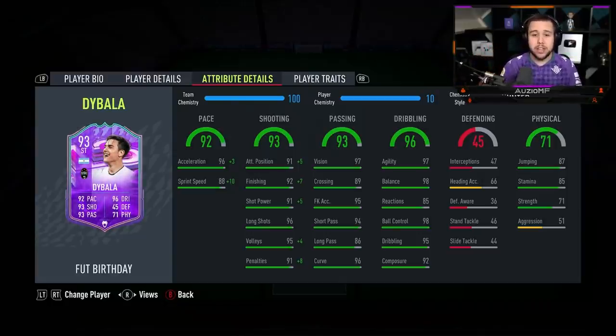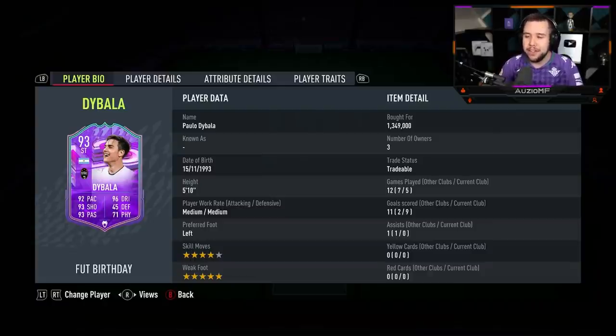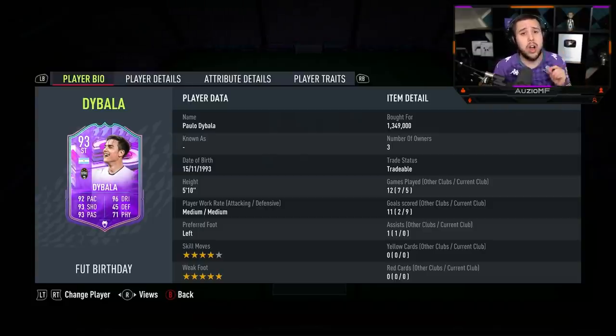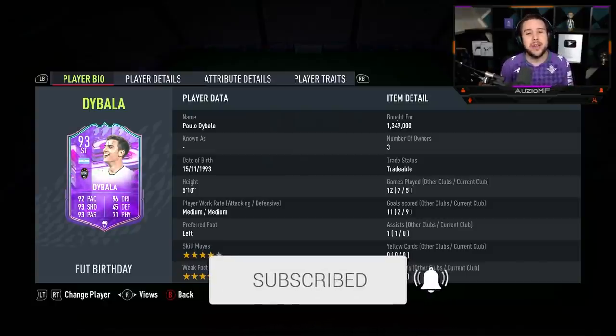This card is going for around 1.3 million coins. It's a lot — especially when players like Mbappe go for a similar price. I do not believe it is worth 1.3 million, but he is an absolutely unreal card. Where does he go on the attacker tier list? Phil Foden is S tier, and while Phil Foden has better left-stick dribbling, Dybala wins in pace, shooting, and passing. Dybala needs to go into S tier. I'd take this card over Coutinho, Verts' Future Stars, and Smith Rowe Future Stars. This Dybala card 100% deserves S tier. Hope you guys enjoyed the video — leave a like, leave a comment — peace.